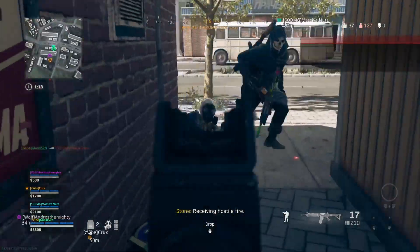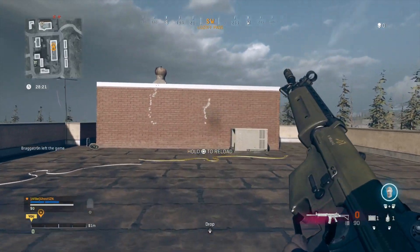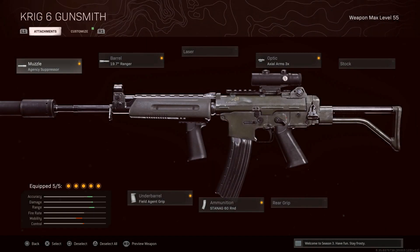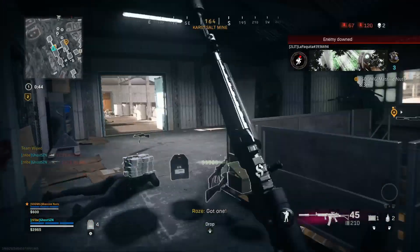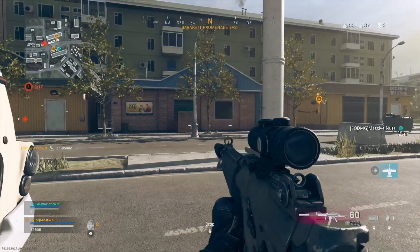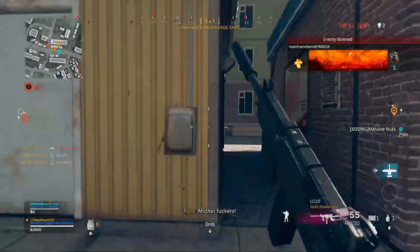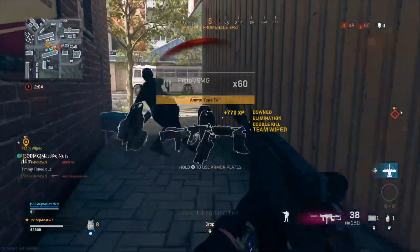Here we have the recoil pattern for the base Krig. As you can see, it's nothing too crazy — not a complex recoil pattern — and when you put on attachments you're able to control the recoil easily. It's a very beginner-friendly weapon. Now, as for the buffs: basically all it was were damage increases to the torso and upper body/neck area — damage multipliers and damage values overall just increased, making it stronger obviously.